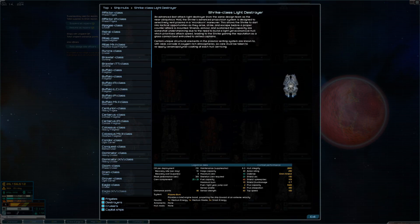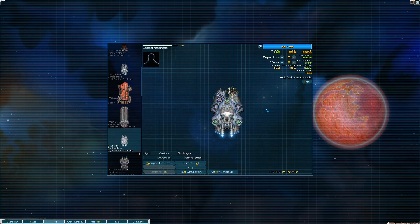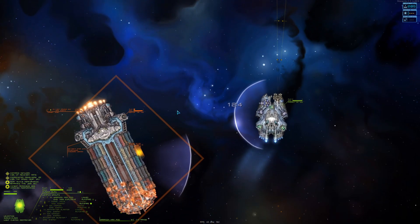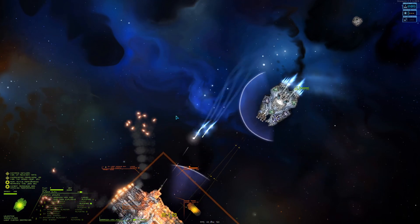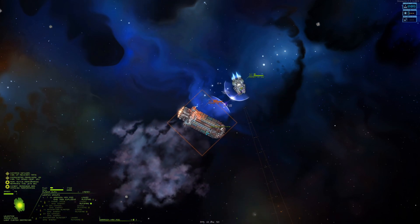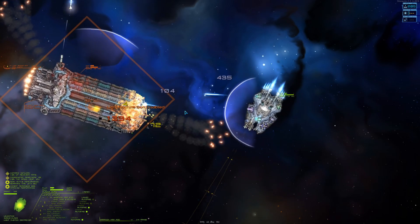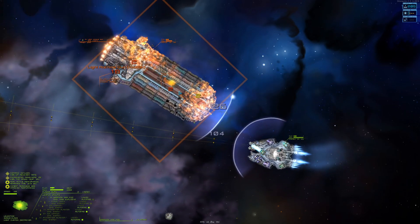Next on the list is the Tri-class light destroyer. This ship I tend to use even into the mid to late game. You can see the ship loadout on the screen. I use it mainly for its decent firepower combined with amazing speed. The special feature of this ship is a dash that also adds a nice amount of speed. I use it mostly for engaging retreating fleets and I would recommend bringing two of these into the early game.